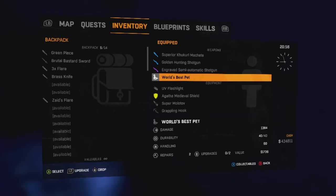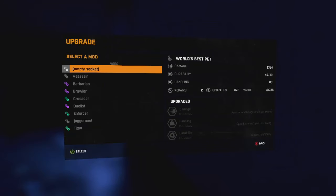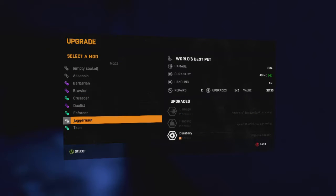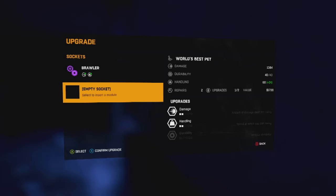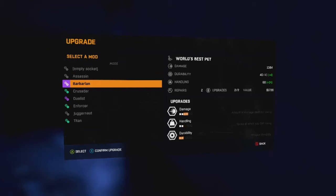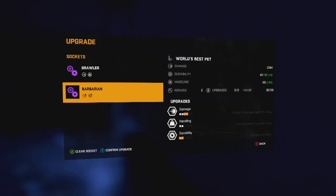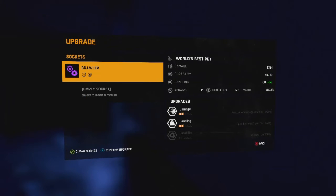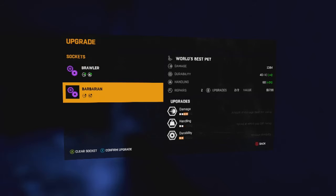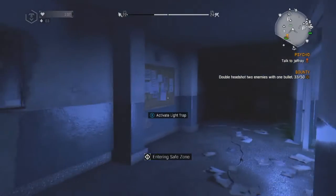Handling is 60, you got two repairs and two upgrades. Let's upgrade it — plenty of sockets, I can use any of these. Let's do damage and durability — probably the Barbarian. It's only got two upgradable slots, so let's put Crawler and Barbarian. There we go — let's get some action.